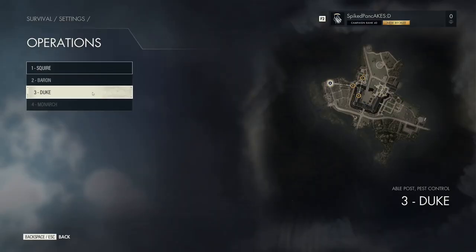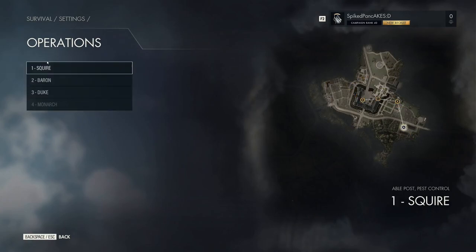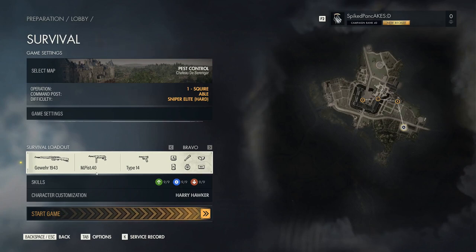Operations — these are where you start off on the map and what command posts will be where. You have four selections in operations. We're going to start off on Square because that's the one you'll most likely be starting on, and we're just going to pick our class. I'm going to go with the Gewehr 1943 — or if you're American, the Gewehr. I am American, I just wanted to say Gewehr.